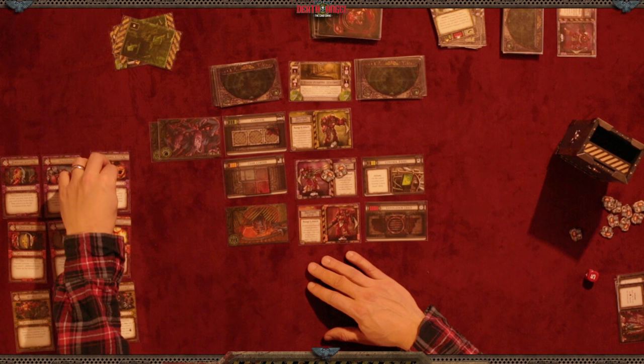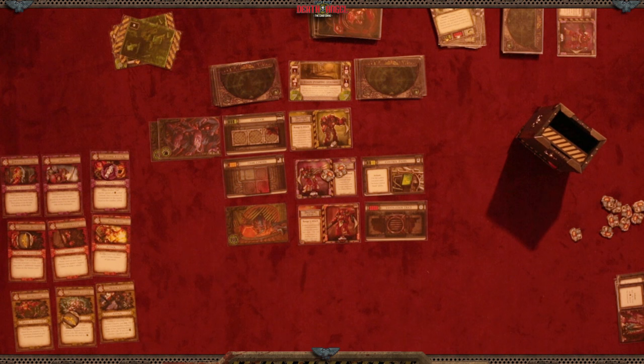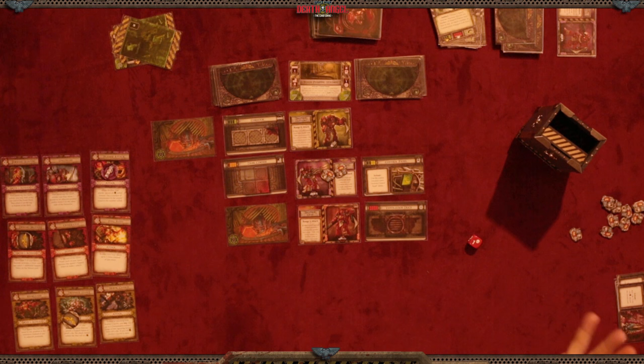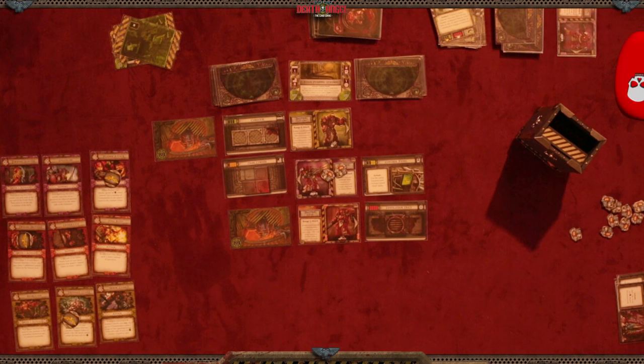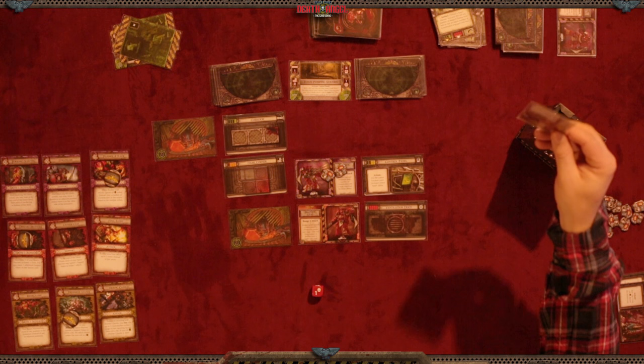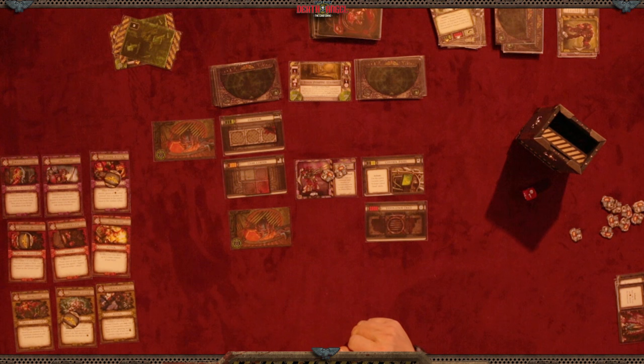Purple attack — brother Zile attacks and his special ability means the number rolled equals how many gene stealers die. He only rolls a one, so just one dies. It looks like the gene stealers could potentially win this game. Using our conveyor belt, this gene stealer attacks brother Claudio — needing a one or zero to kill him. It rolls a one. Brother Claudio, goodbye. Up next, another gene stealer attacks brother Leon from behind — and brother Leon is dead.